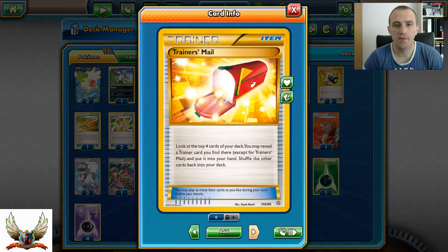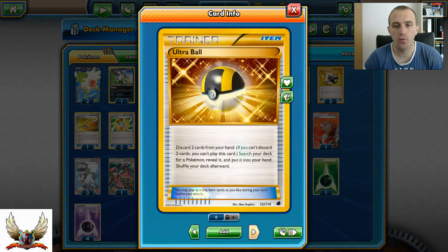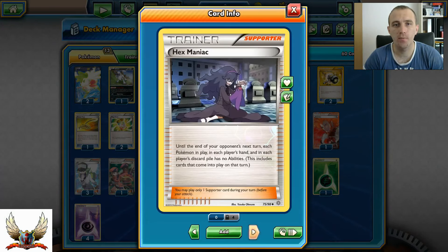One Super Rod - always good to have. Same as four copies of Trainers' Mail, four Ultra Balls, and four VS Seeker.